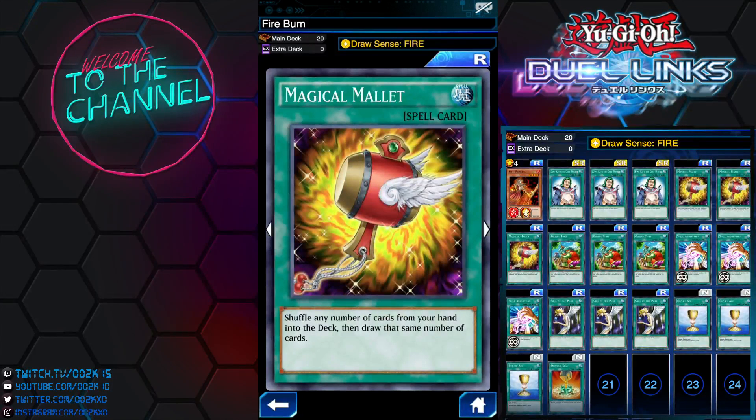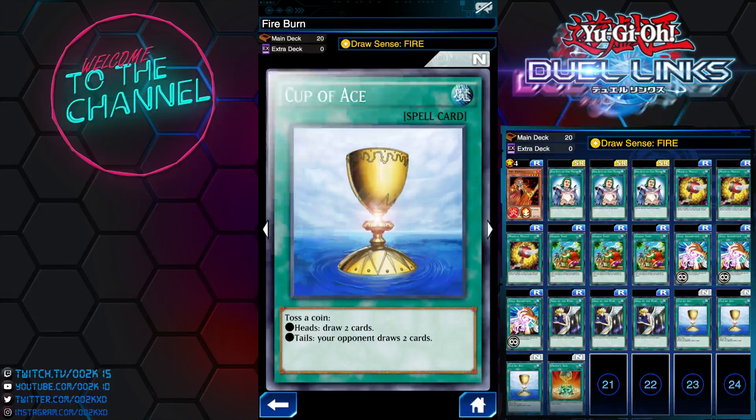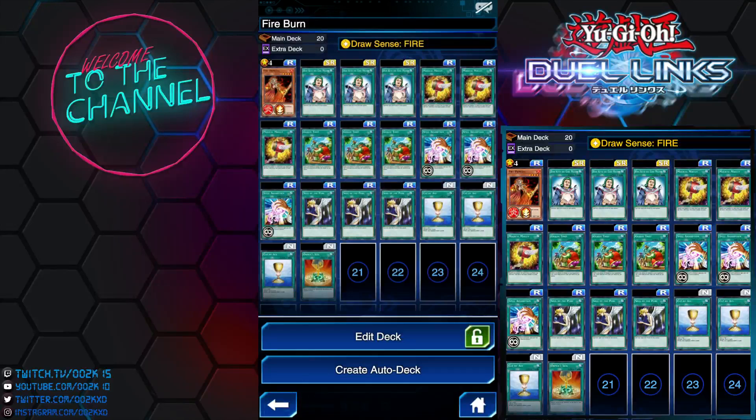Ideally you want to use Magical Mallet to draw into Cup of Ace. Cup of Ace is what makes this deck more consistent — you toss a coin and if you get heads you draw two cards. Those two cards can be the difference between winning or losing the duel. So Cup of Ace is definitely the ace card in this deck.